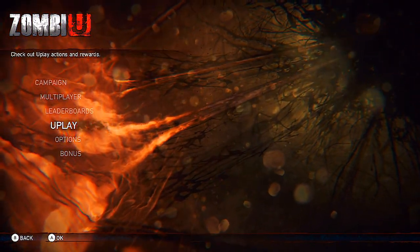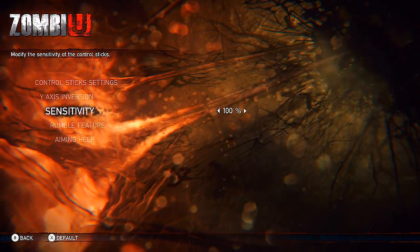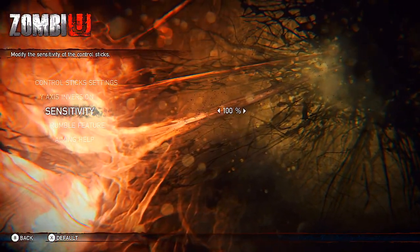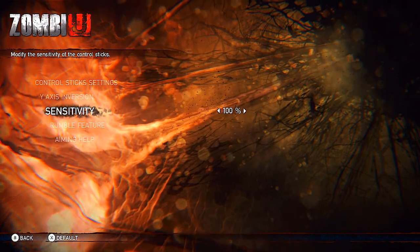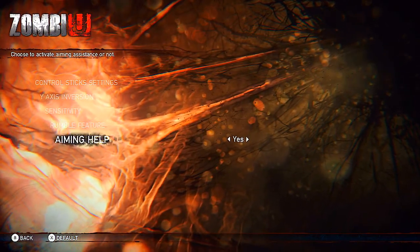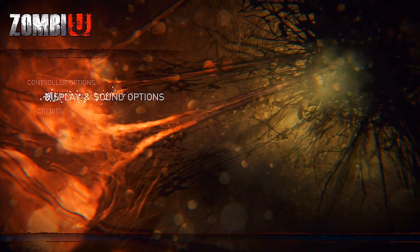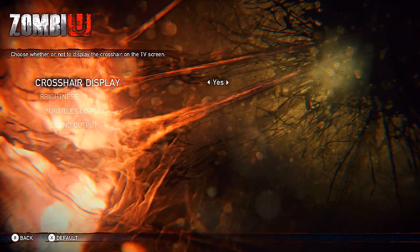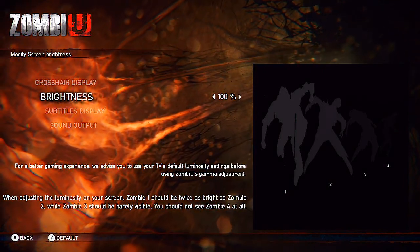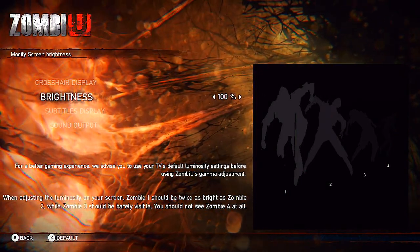Before we begin, I just want to say you should go to Options if you ever play this game. Go to Controller Options and change your sensitivity all the way to 100%. The sensitivity in this game is really, really low — it's like on a 10 compared to Black Ops 2. I always recommend putting it at 100% and keeping the aiming help on, which is kind of like aim assist. Also, if you go to the Display and Sound settings, this game is also really, really dark, so I recommend putting the brightness at 100%.